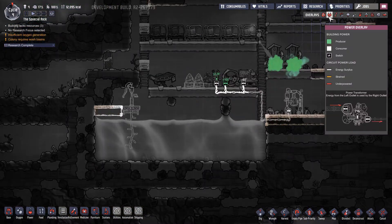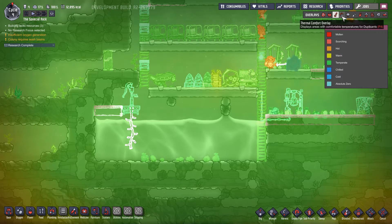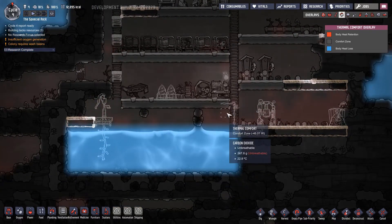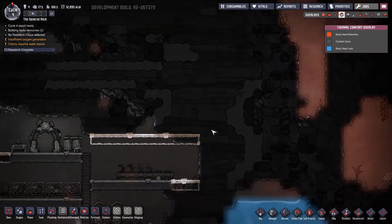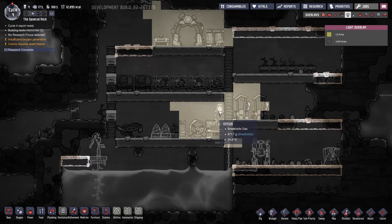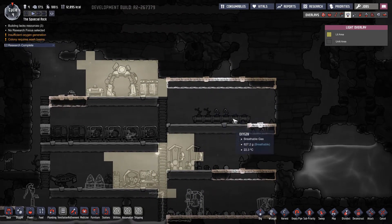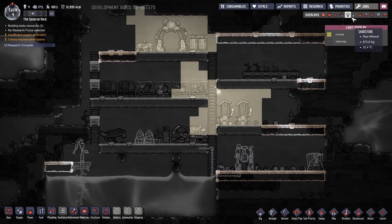What other overlays do we have? Power overlay. Temperature overlay. What is this? Thermal comfort. So this one is too cold, and the rest - I guess it's fine. Red should be too hot. Light overlay - yes, they do produce light apparently. If only I could move this shine bug and trap it here. He goes over the ladders, so it won't work.